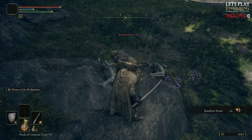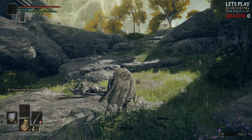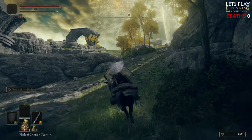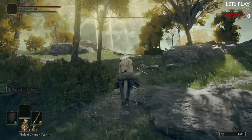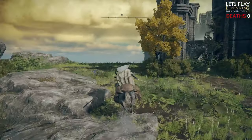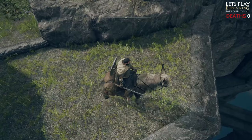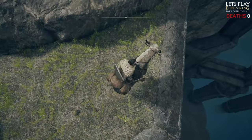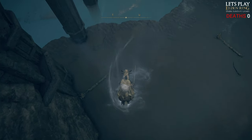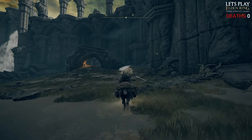Oh yeah, nice double whammy. It's not doing too bad so far — these guys are quite easy though. The real test will come when we're taking on something harder. There are a few more knights over there, but I think while we're on this side we should be able to get into that cave of knowledge from the beginning where there's a shiny you couldn't get to. Now we've got Torrent we should be able to jump down. I think there's a way to get down onto the beach — there's a spirit spring, yeah there it is.